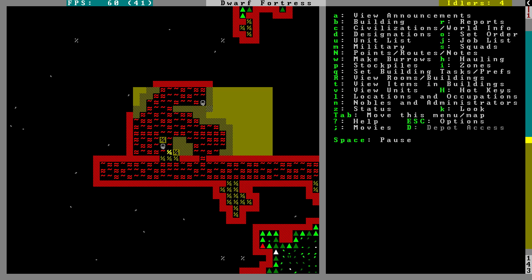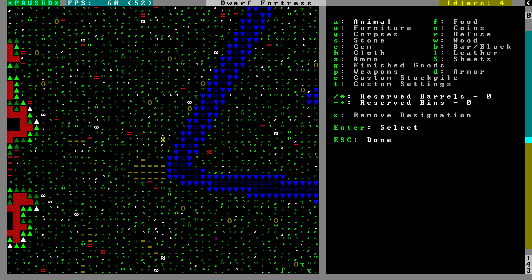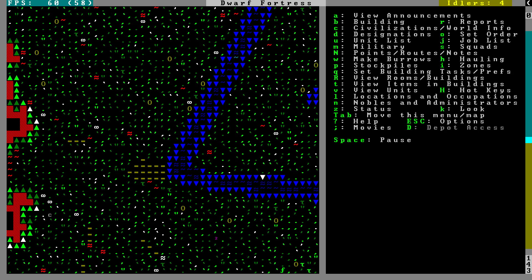They won't be breeding, which is good in the case of the cats. They'll get their mining skill up pretty quickly. We could set some areas for fishing — I guess we might as well. Is it P? P is stockpile. I'm going totally from memory here, just trying to remember.